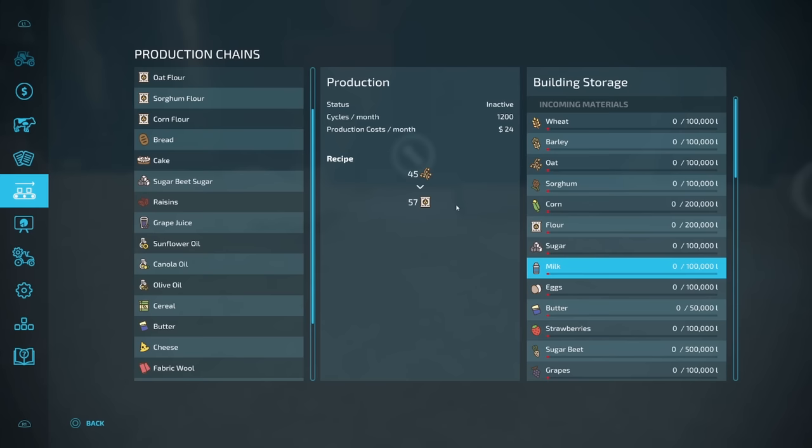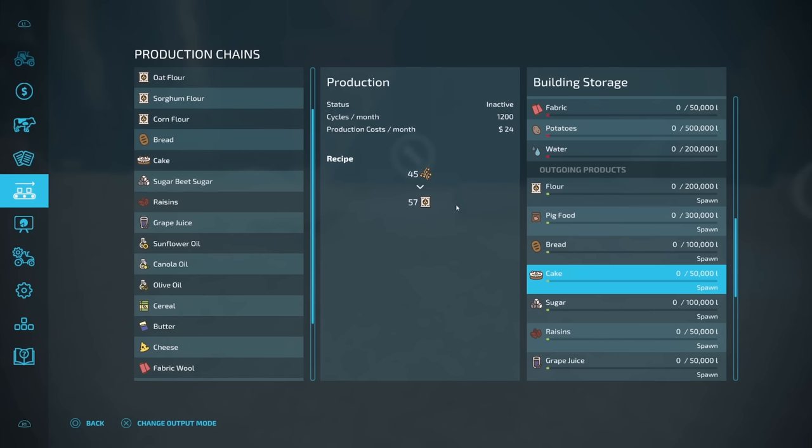As you're making your wheat, barley, oats, sorghum, and corn flour, it's got a place to be stored. That's a really important thing here. You want to make sure down here on the bottom portion, you've got this set on spawn if you want to keep it within the facility. If you turn this on to selling, it's going to sell everything stored here at the top of the hour — every single hour when it hits 00 on the clock.